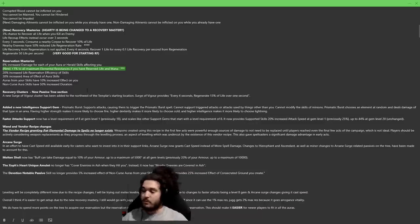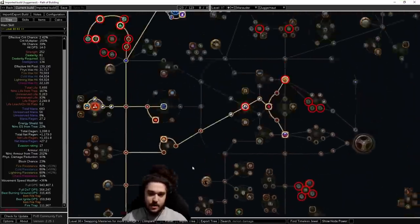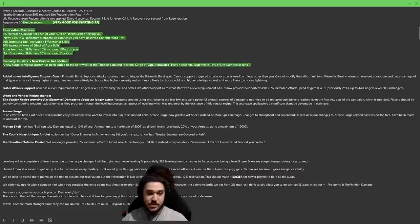We still have 20% life reservation efficiency. There's a new recovery cluster — Surge of Vigor — added to the northwest of the Templar starting location, roughly around that area. It's every 4 seconds regenerate 15% of life over 1 second. Not a big fan of that inconsistency. That pretty much covers the masteries.